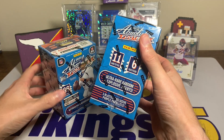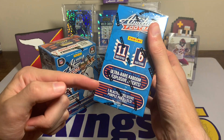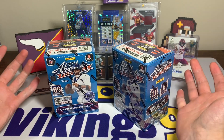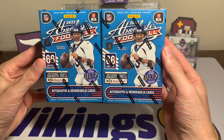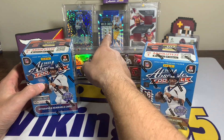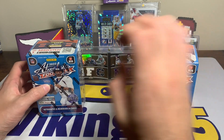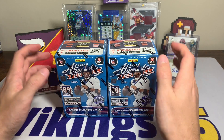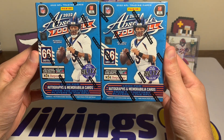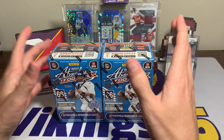Really the only change you see from the different retailer is the color change. The previous boxes I opened were the Target ones — those had green parallels. The Fanatics exclusive has purple, and I'm not a huge fan of the color change, but for some reason I've had a lot of luck with Fanatics boxes in the past. That's actually where I pulled that wild card rookie auto of Justin Herbert — from a 2021 Contenders Fanatics exclusive box.